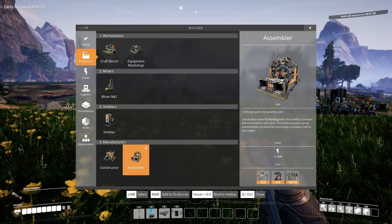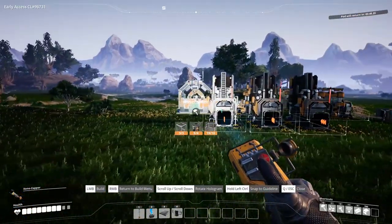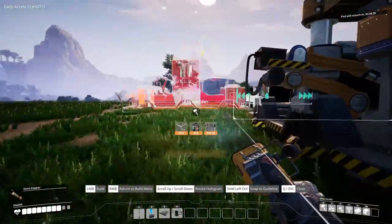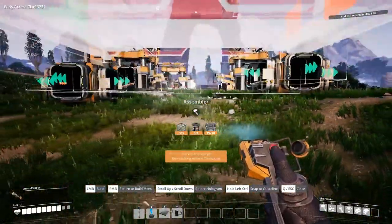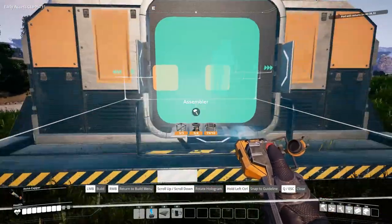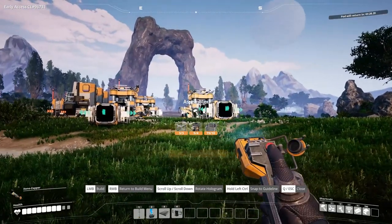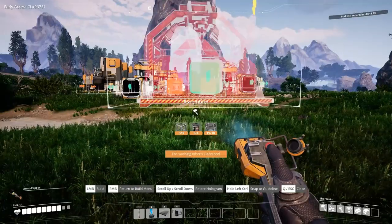What was the power usage on that? 15 — gonna have to make a few more biomass burners I think. I'm actually gonna need just one for now, because I'd like to get these reinforced frames mass produced. So we go to the inputs on this side — let's see if we can find a half decent place to stick it. I have no idea what that was, I hope it wasn't anything trying to kill me.